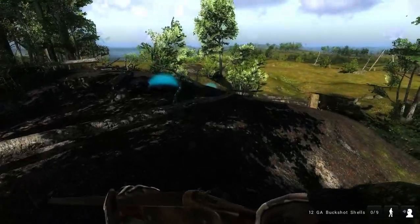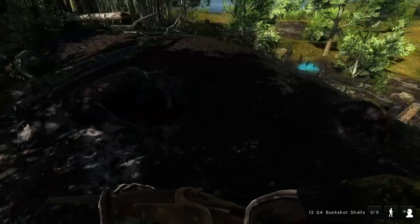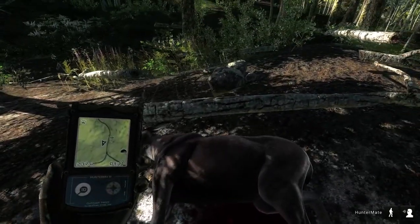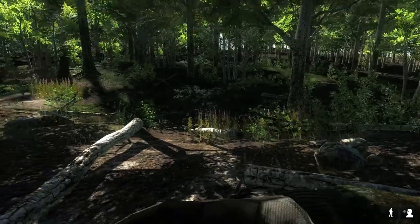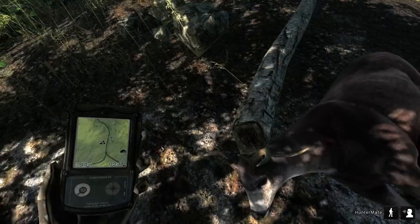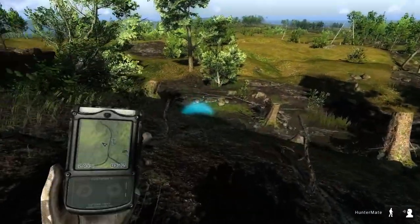Sorry about any noise you hear in the background — we've got wind gusts up to 50 miles an hour plus. Here he is. I'm going to go ahead and grab a couple of tracks. Come on, Duna, let's go check him out. He's not big at all — one, two, three. Little six-point, looks like.